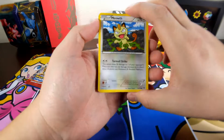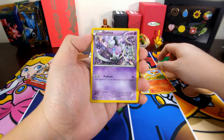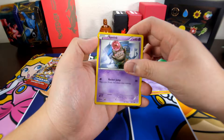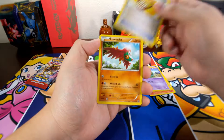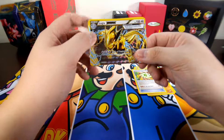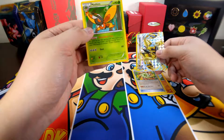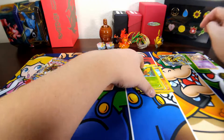Let's see, three in the back. First we have Abra — Fates Collide — no Gothita, Spoink, Celosis, Energy Patch, Hawlucha, Power Memory, a Lugia Break, and the rare in the pack is a Mothim. Great card, that's nice. Put that up there.